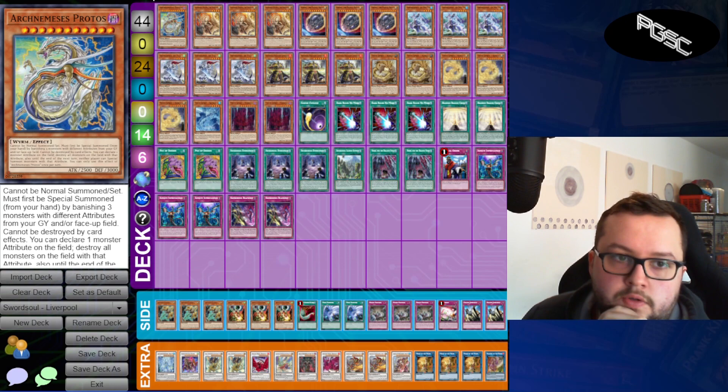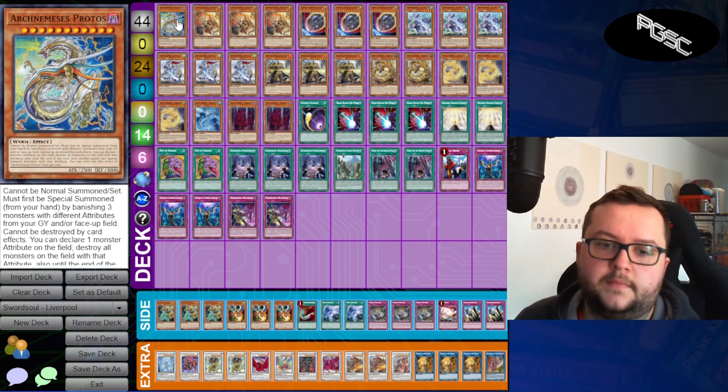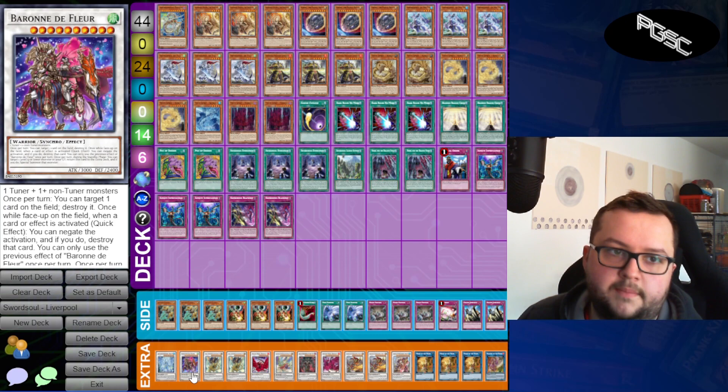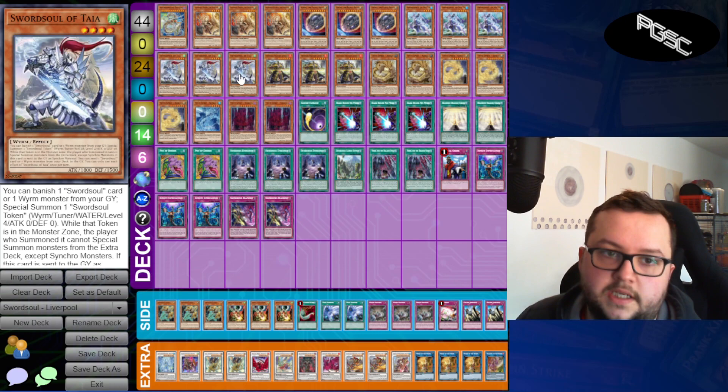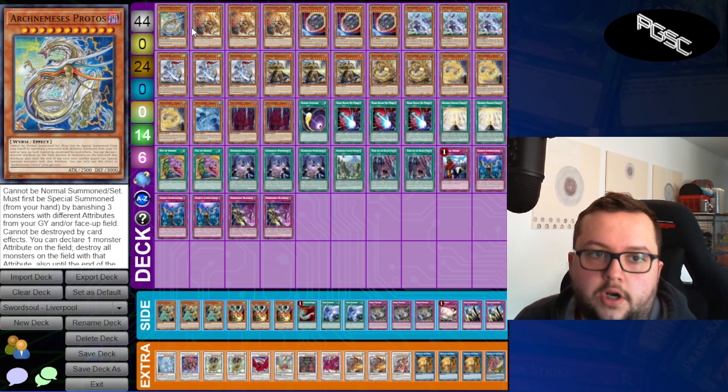First off, we've got Arch-Nemesis Protos. It's just really powerful to be able to shut your opponent out for an entire turn. It was useful for things like PK, and for things like Lyrilusc Tri-Brigade I could use the Taia or use up the Baron. There are other decks it could help shut out because I do have access to wind, water, fire, light, dark, and earth — it can theoretically cover everything. I thought that was just really strong.